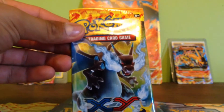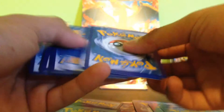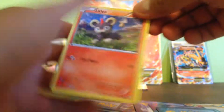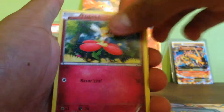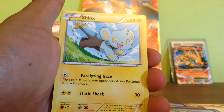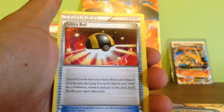And the last pack for this video. Here is the co-card. We got Lit Leo, Sneasel, Flabebe, Fletchling, Jinx, Protection Cube, Power Pad, and Ultra Ball.